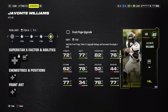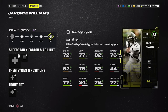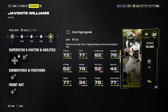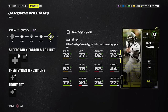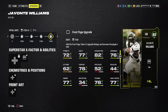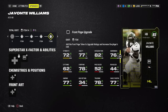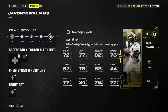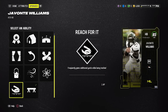Javante Williams is a decent card if you need a power back. Fully powered up he's at 83 speed, 87 brake tackle, 84 trucking, juke move at 81, and spin move is not great at 73. The only reason to stay away is that you get the DeAndre Swift card very early on for free in the Season One Field Pass, so you might not need a running back. But if you want both a power back and an elusive back, those two free options pair well together. For abilities you can leave Balance Beam or go with Reach for It for short yardage situations.